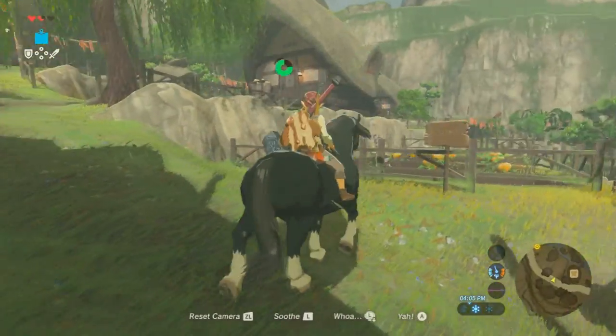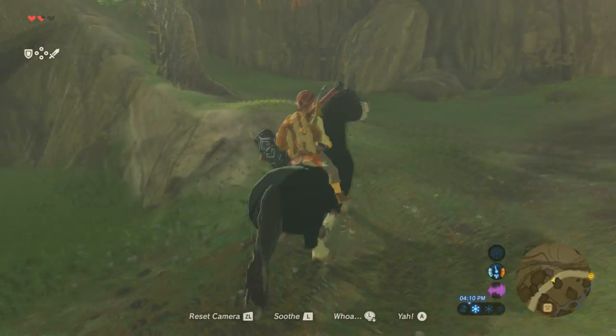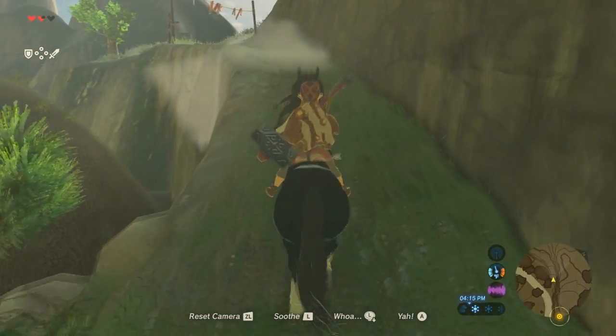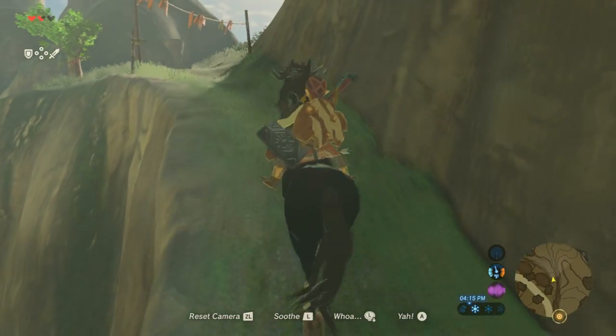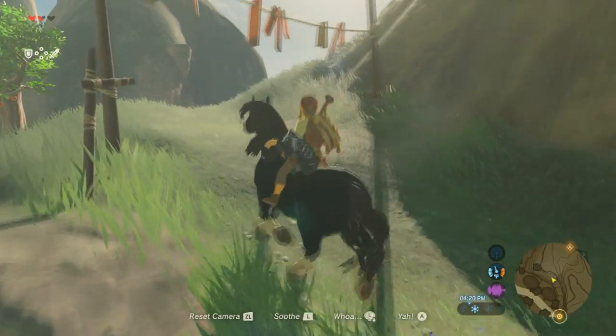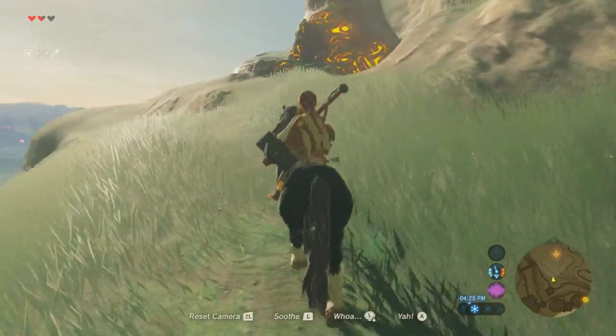I'm gonna jump my horse to make it a little bit faster — maybe this isn't so much faster. Anyway, keep going up this hill where the shrine is at, and when you get to the shrine take a right, and then if you just keep going around that curve to the forest, you'll eventually run into the fountain.